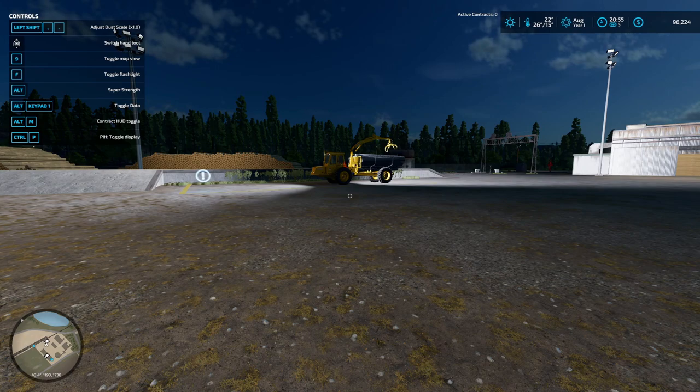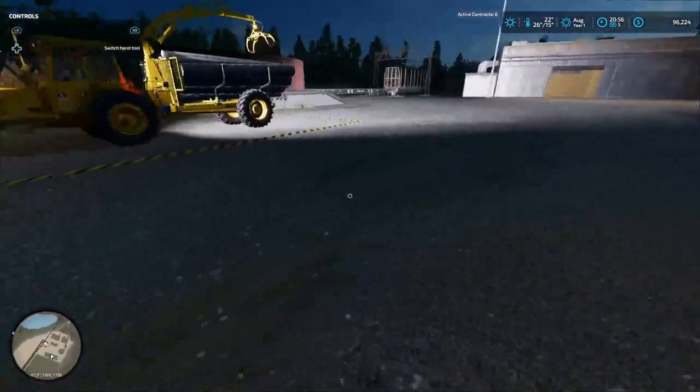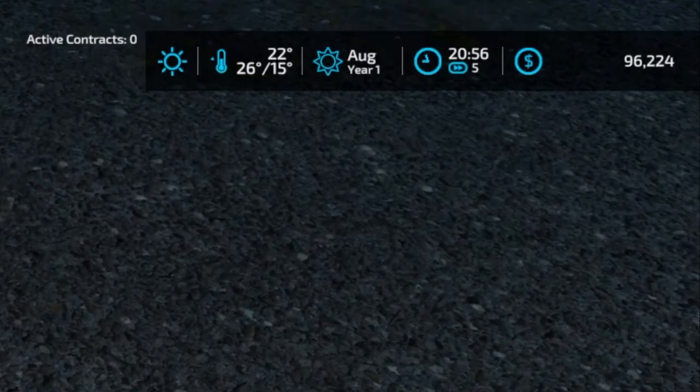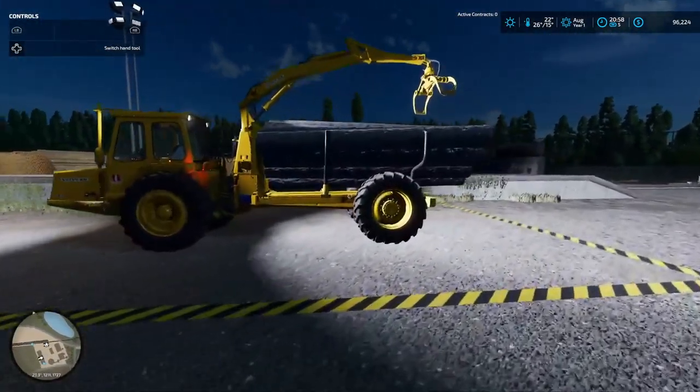Welcome back everybody to Farming Simulator 22 here on Silver Run Forest. Tonight, as you can see in the top right corner where the money and stuff is, it looks different. I got the new mod in that gives more temperature info. It's showing 22 degrees, which is right for August, year one. You can hear this thing running — my first load of logs.